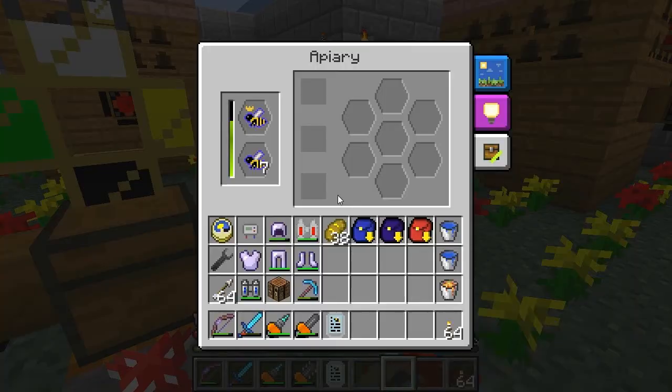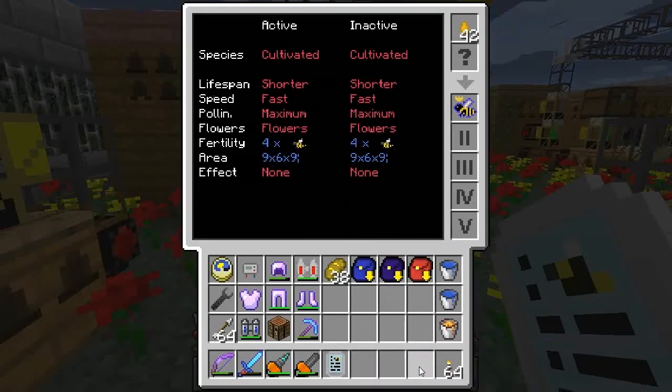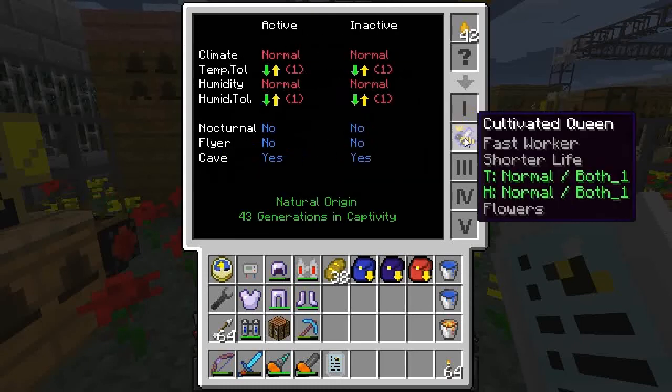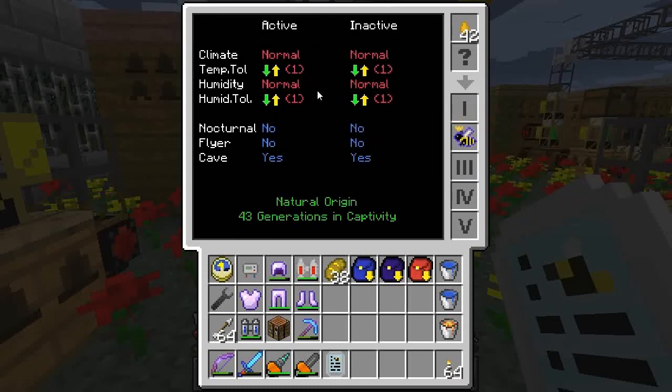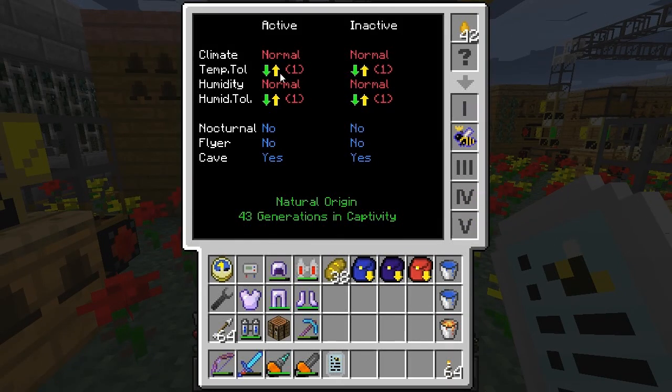Before we start I just wanted to show you this bee here, or queen - my new super, super queen. Shorter lifespan and fast speed and maximum pollination, which is sort of the things I was doing in the previous episode. Fertility as well. But here I have managed to give this normal cultivated bee a higher temperature and humidity tolerance.